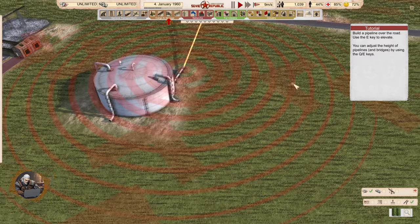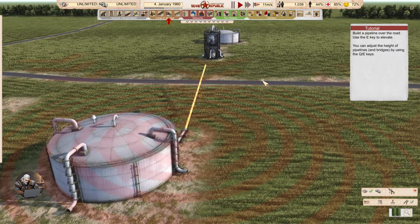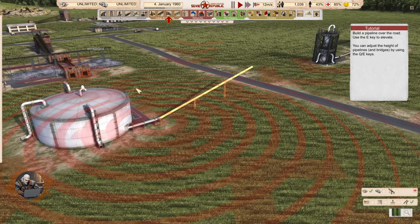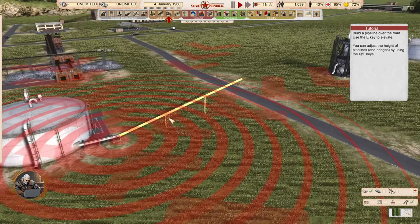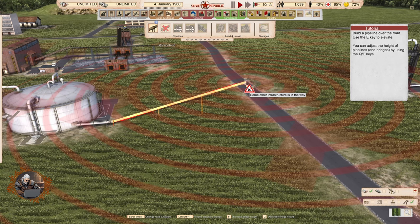Build the pipelines over the road. Use the E key to elevate. You can adjust the height of the pipelines and bridges by using the Q and E keys — though in this case it's going to be some other keys. With precise scroll wheel you can increase bridge height. For me, it's going to be F and G.